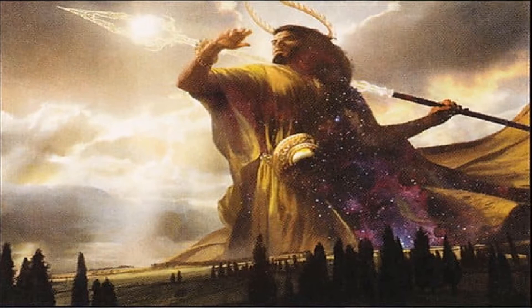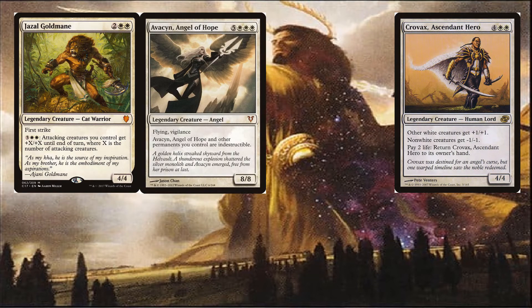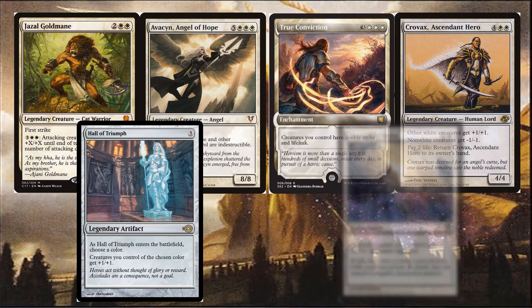Once we have an army, we can use anthems to make them collectively large and more deadly: Kovacs Ascendant Hero, Gizal Goldmane, Avacyn Angel of Hope, True Conviction, Hall of Triumph, and Intangible Virtue.